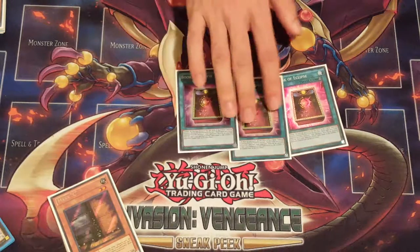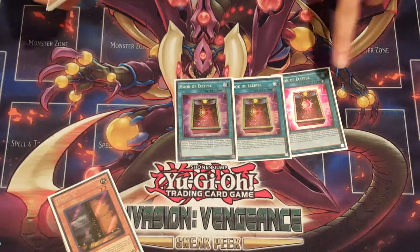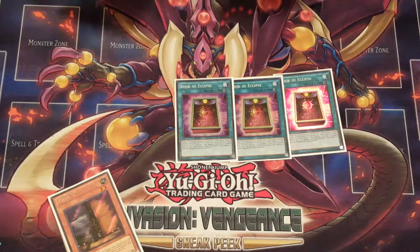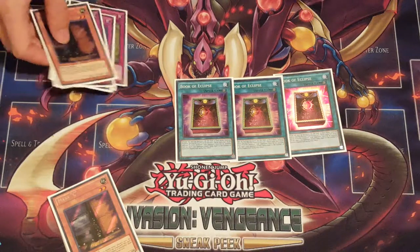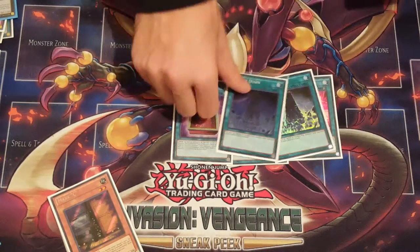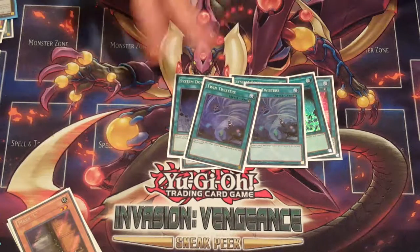Now the spells in the side: we have three Book of Eclipse. I was going to keep Regeki in the side, but then I realized I want consistency — I want to see my sides and know what I'm expecting. So I'm just putting in three Eclipses and ditching the variety, because this card is just better for me going second. Destruction is just not that great right now. We have three System Down — I mean, I'm just putting them in; I don't even know what you side this against. It's not like it blows out anything in particular. Two and three Twin Twisters for Rogue.